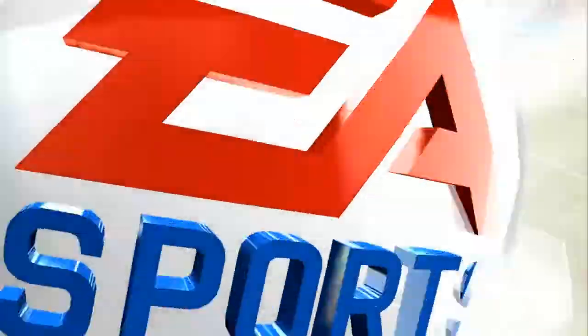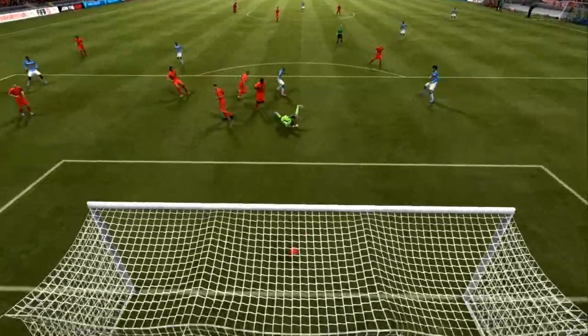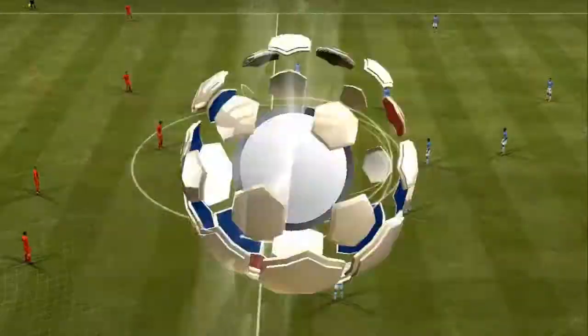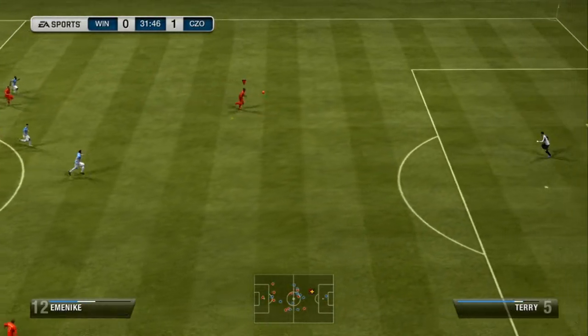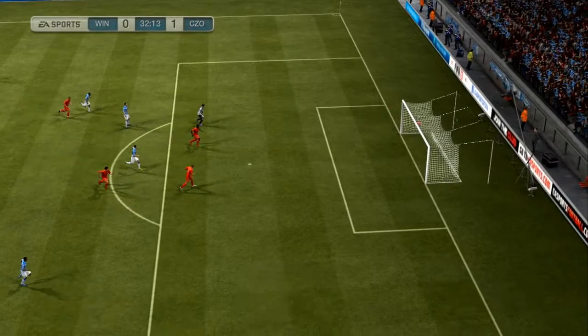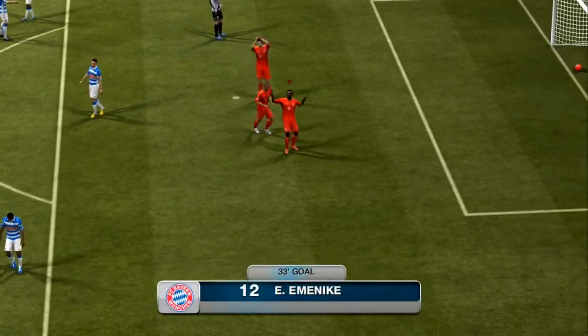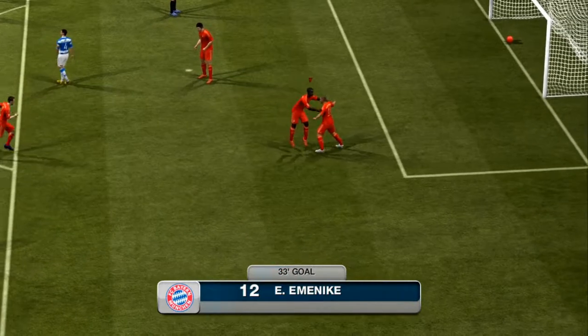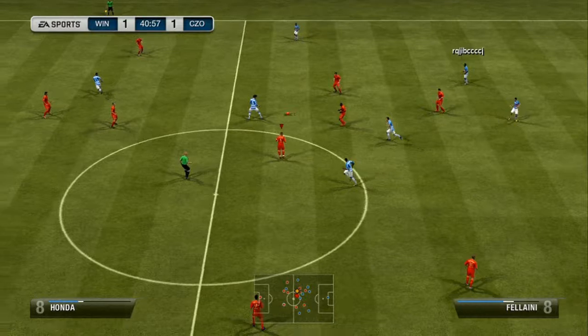Shit happens, but what are you going to do? He came out swinging right off the bat — this was like a 20th minute goal. Nothing really happened until then. But then I put a nice lob ball in to Emanike, who chips it over the goalie and into the net. Nice goal right there — pretty sweaty, if I do say so myself. Emanike is just a great player, so fast, and his shot is just spot on.